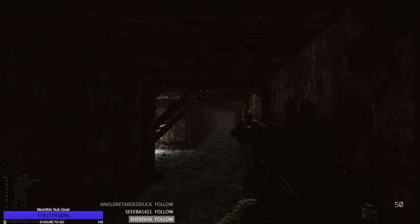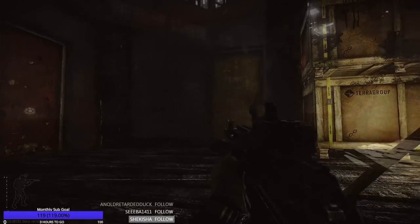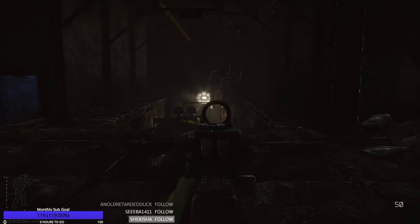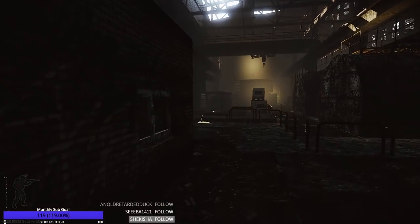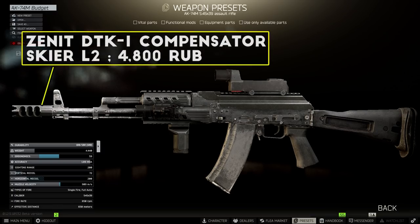While the RPK might not be as common to find as the AK-74M, you can still buy it on the flea market once you hit level 10, and the price is quite stable on the market because it's dropped by Killa, Scav Raiders, Cultists, and Boss Guards. Starting with the AK-74M, we'll be using the base price of around 25 to 30,000 rubles off the flea market.